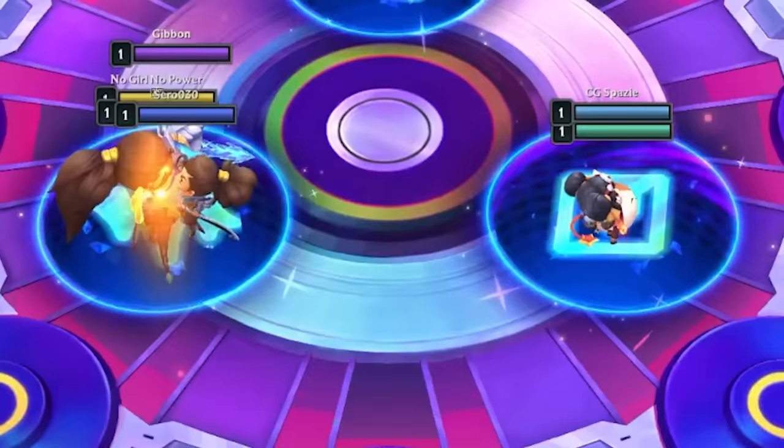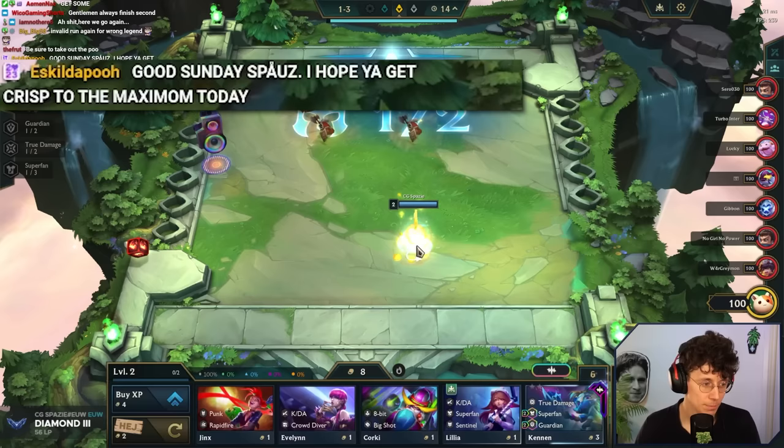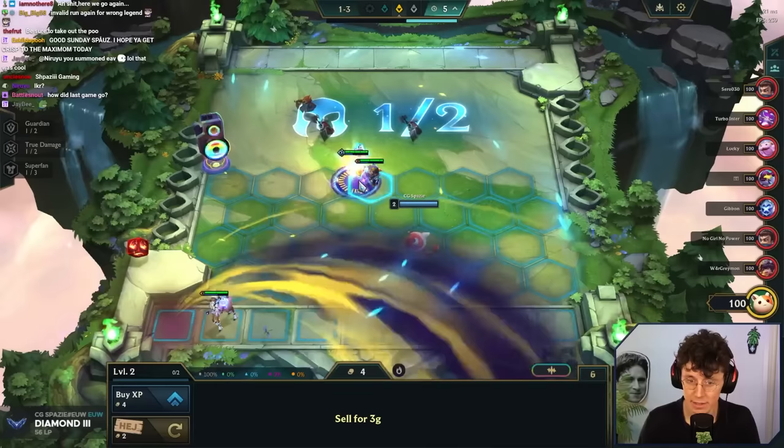Multi-talented works decent with MF — guaranteed Jazz, can get a Big Shot in. Probably support Anvil is better though. Happy weekend everybody! We got a Kennen — Kennen's part of the comp. Good Sunday Spuce, hope you get a first today. We'll probably play this Kennen. Multi-talented Kennen — he is so talented. It's actually crazy how talented he is.